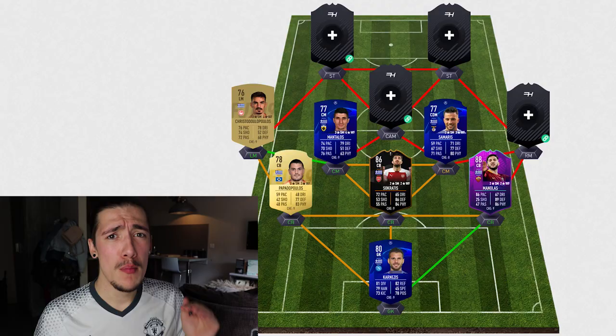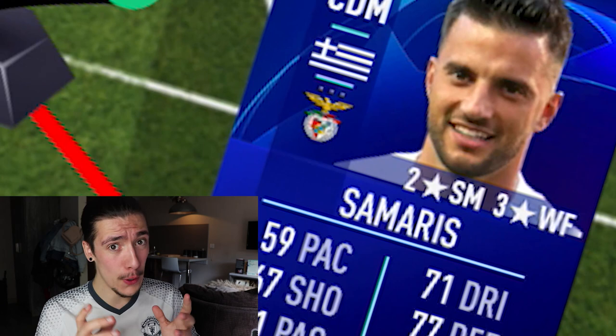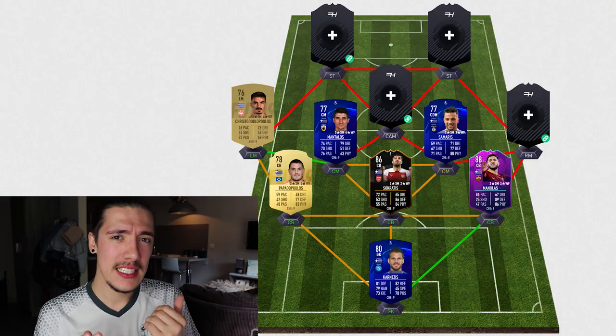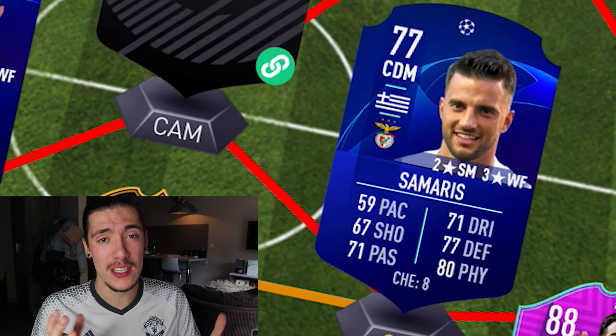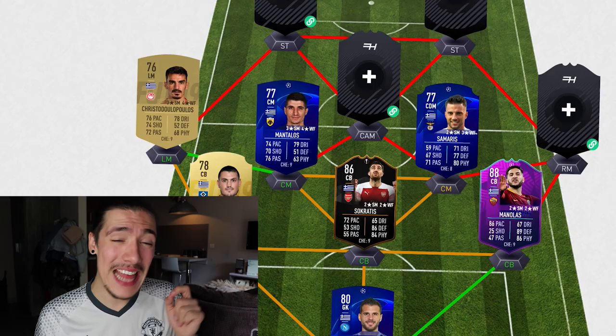Moving along, we come to another position change player that you will need to get if you build this team — that player is Samaris, but on the other end of the pitch. This guy is a centre-defensive mid that you would have to convert up to a centre-mid for better chemistry in this team. Samaris is a very good centre-defensive player to balance out against Mantellos. Yet another Champions League upgrade card at 77 rated, playing for Benfica. His pace is not the best at 59, but if he's sitting back, it's not going to be that much of a problem. His work rates do sit him back. He's got decent dribbling for a defensive player at 71, and the defensive stats are the things we're looking at: 77 for defending and 80 for physical — yet another brutish player in this team.